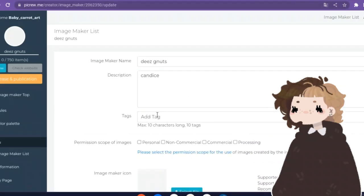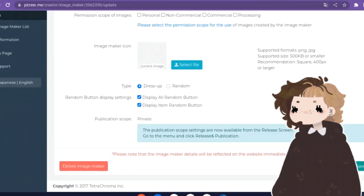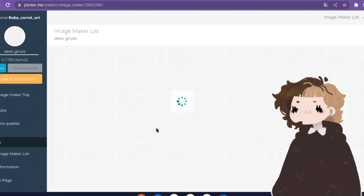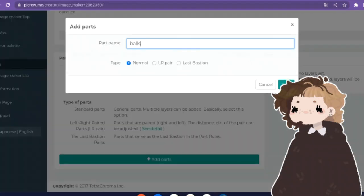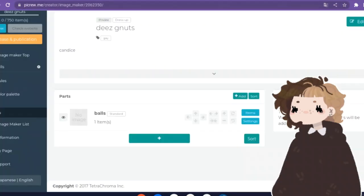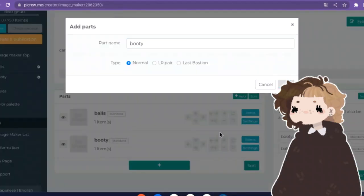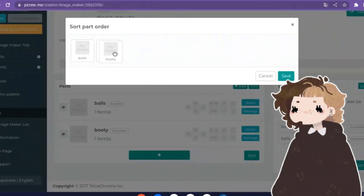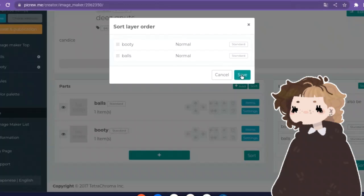You can add parts or categories, name them whatever you want, change their order, layering and so on. There are a lot of more detailed tutorials on YouTube about which thing is which, what goes where, all of that. I don't feel like explaining it right now, so yeah.